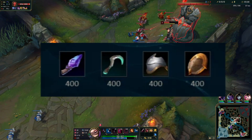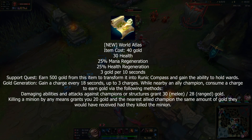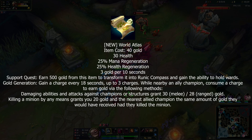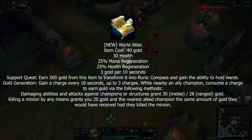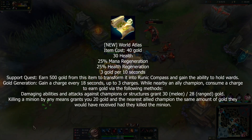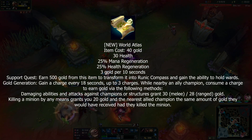They're being replaced by the World Atlas — basically all those support items combined into one. It has minor stats and only costs 400 gold at the start, so you can start with a normal starting item and pots. The World Atlas combines all the support quests together, so you can execute minions or poke for bonus gold, but you still only get three stacks, and any champion can do all of them.